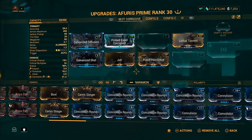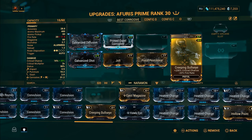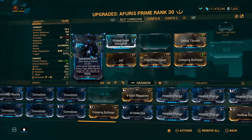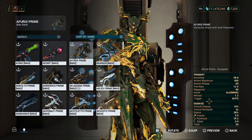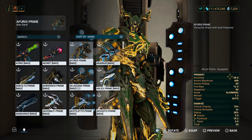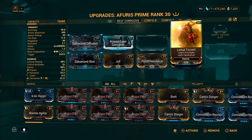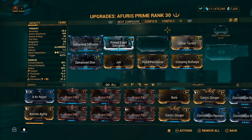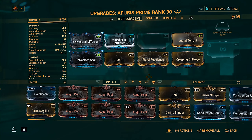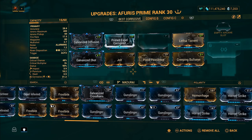The second mod I'm adding is focused on crit. Let's throw on Creeping Bullseye: 200% critical chance, but it decreases fire rate by 20%. Don't worry about that — our fire rate was at 12.5 originally and got boosted to 17.5 with the Lethal Torrent mod, so we're actually in really good shape with fire rate. This weapon hasn't really been affected negatively at all.